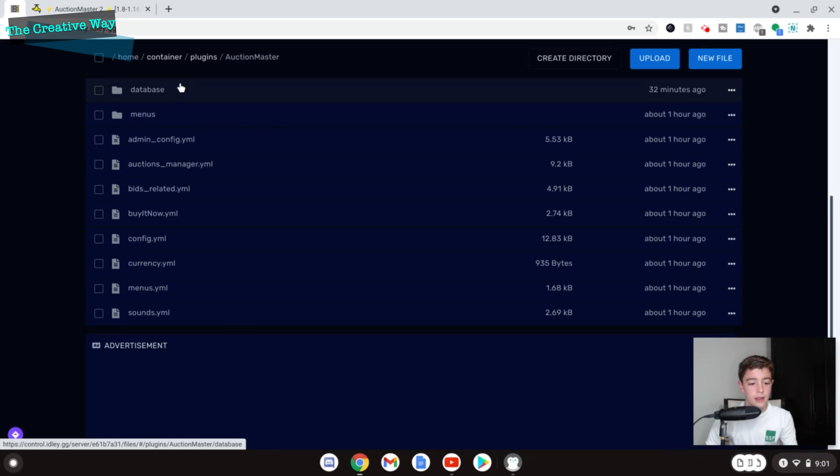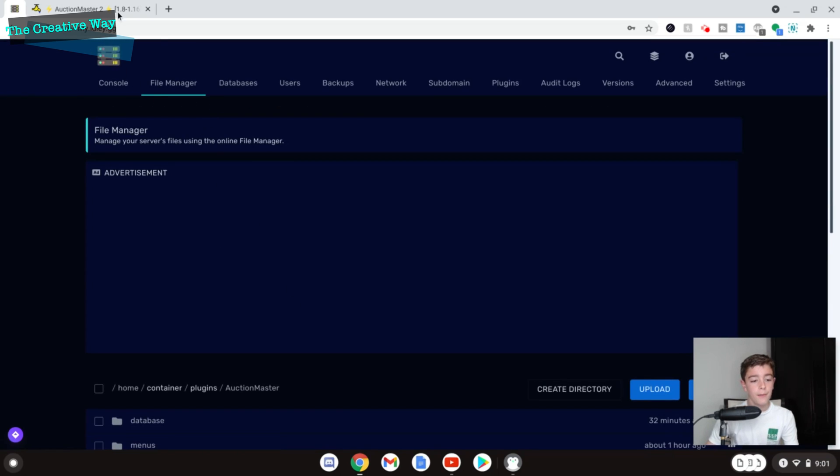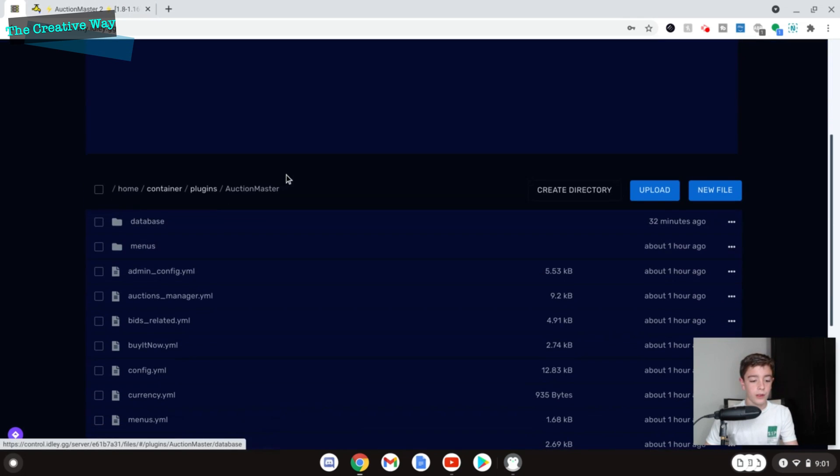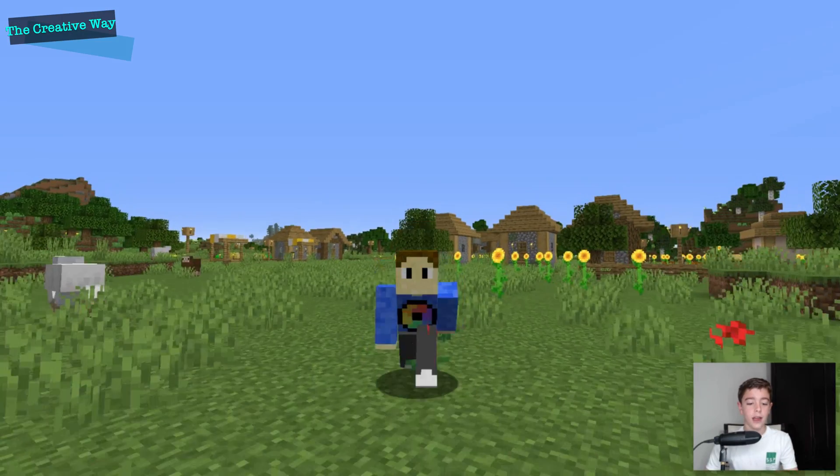In the database file you can hook it up to MySQL, and the logs and auction data will also save to MySQL. That is about all you can do with the config files, so let's go back in game and wrap it up.